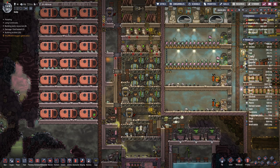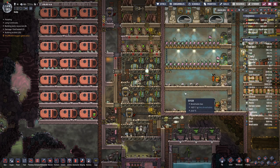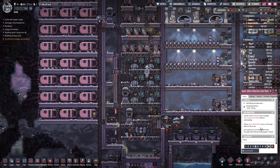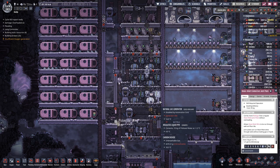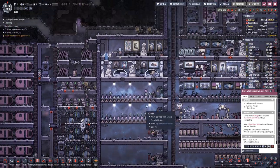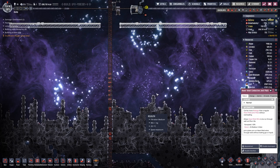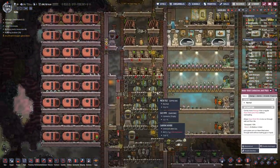We also have to keep an eye out for the amount of iron that we have, because we do not really have all that much. And with the iron volcano, we have no easy way to get iron. There is iron lying about up here that we can collect, but it's not that much iron.